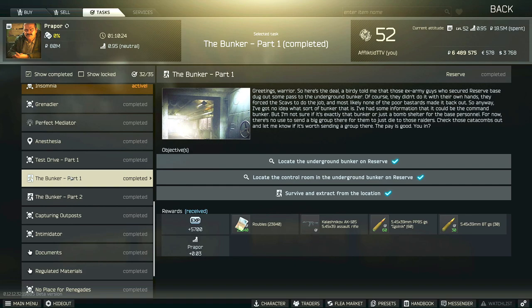Hi guys, this is a proper task guide for the Bunker Part 1. For this task, you have to locate the underground bunker on Reserve and then locate the control room in the underground bunker, as well as survive and extract from the location.